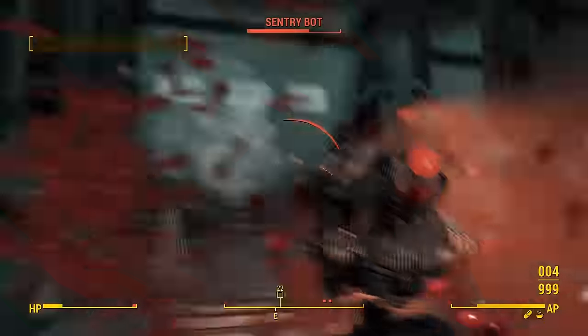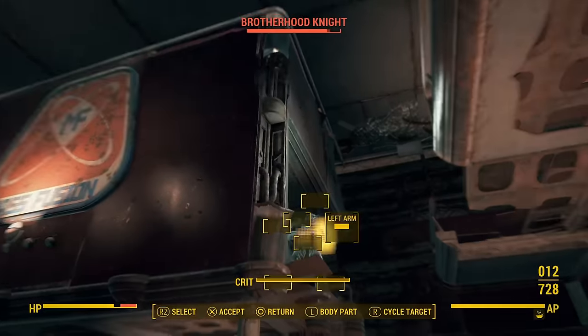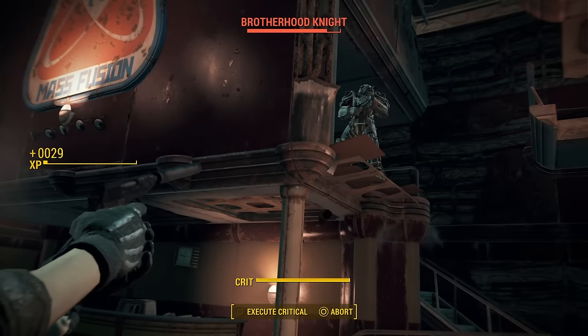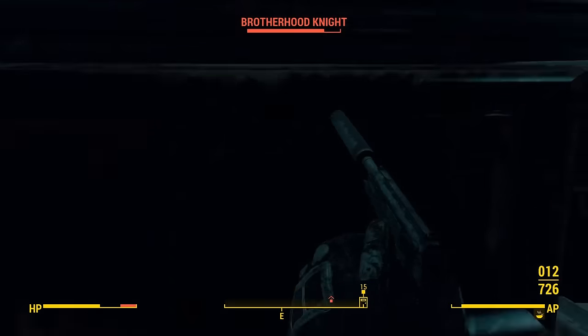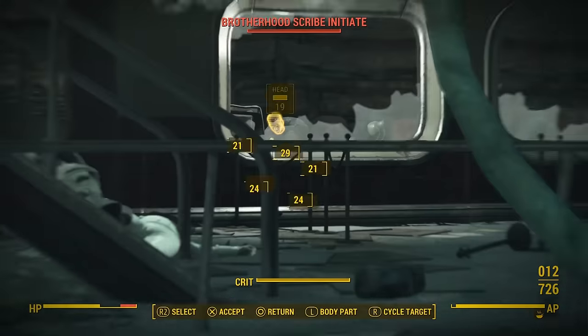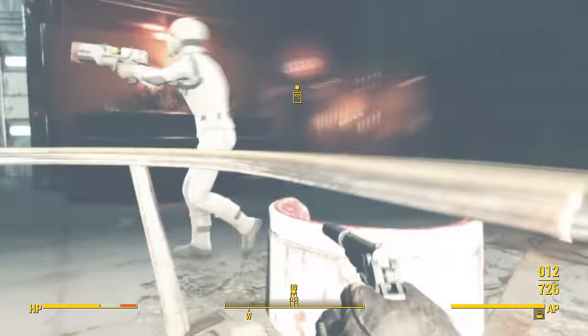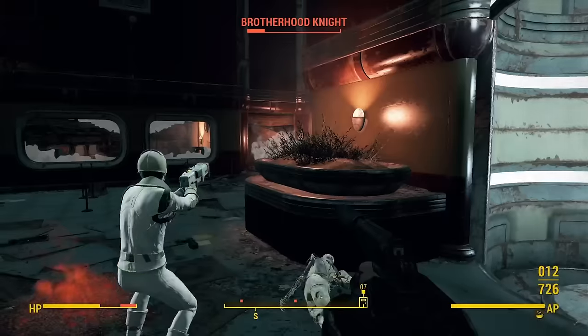While in Mass Fusion I leveled up one more time, getting me the Penetrator perk — and here's why it's so important. It allows me to shoot through power armor, letting me hit someone's fusion core even if they're not facing away from me. This means I could effectively remove each Knight from their armor, making the final fight with the Brotherhood a bit of a joke.